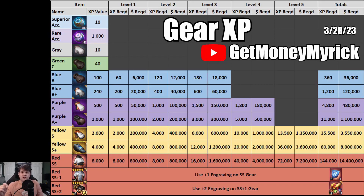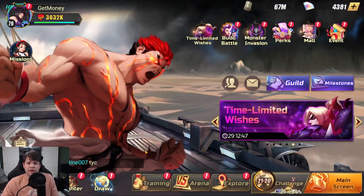One final thing before moving off this chart — just so you're aware, the factional gear, like the lightning faction shown at the bottom for the red SS plus two, does not cost any more XP to level up, and it does not give any more XP if you were to use it as food. So a lightning SS gear would also be worth 8,000 XP. That was just another question I had that you might have had, and now you have the answer.